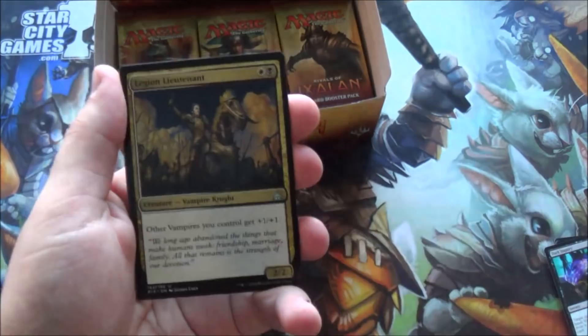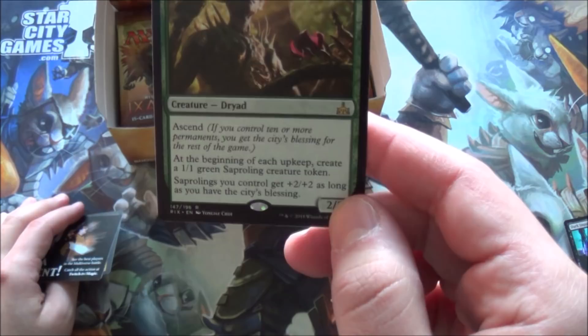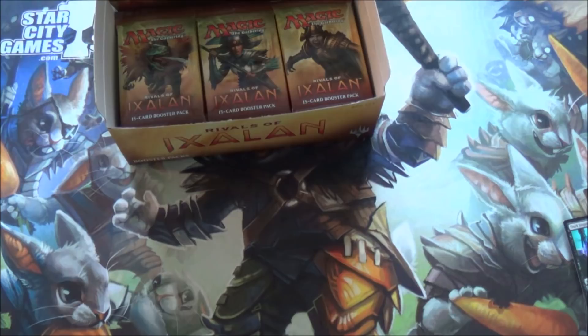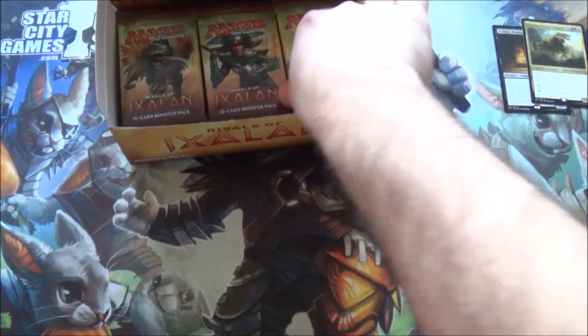Are we getting the same commons and uncommons? Yes. Vampire lord - I think this guy's gonna be pretty good. Pirate's pillage, crested herd caller, and a rare: tender shoot dryad. At the beginning of your upkeep, create a one-one sapling token, and saplings get plus two plus two as long as you have the city's blessing. The art is neat but I'm not sure if the card is good. We've pulled two mythics so far - the twilight prophet and Zacama. You net about four to five mythics a box, so let's see if we pull more.